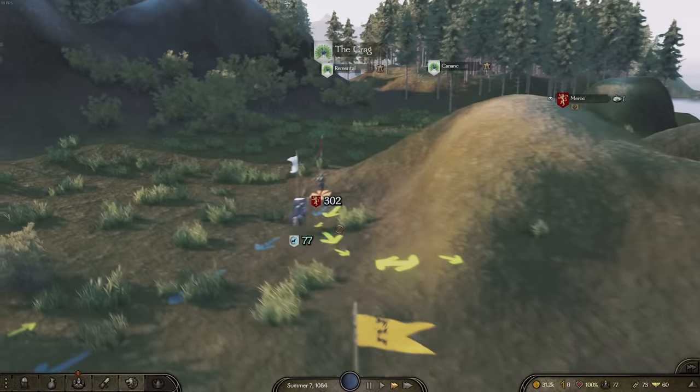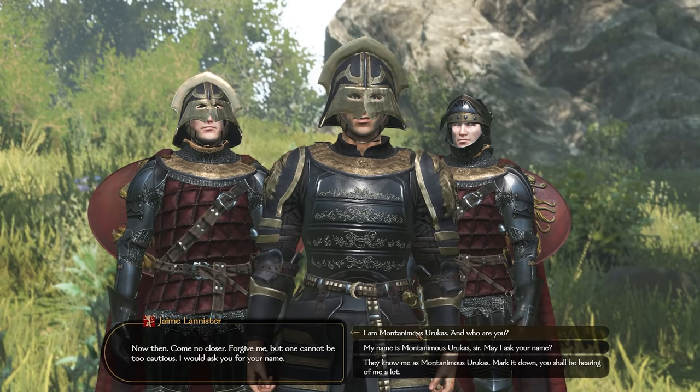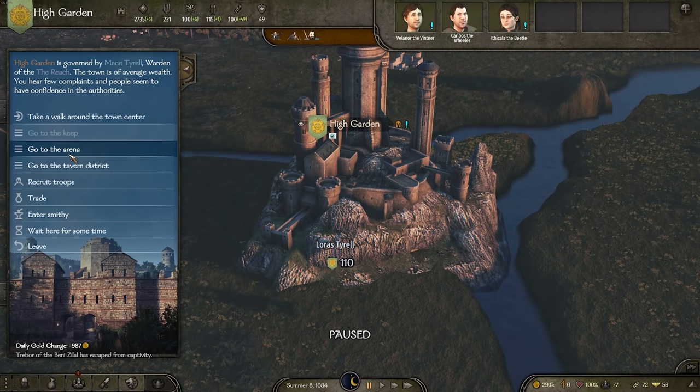There's Jaime Lannister as well. Why is Jaime Lannister walking on foot? What happened to his horse? You can see him right there. Hello, good sir. How's it going? We've arrived at Hightower and it seems like there is a tournament to be had, so we'll be diving in.